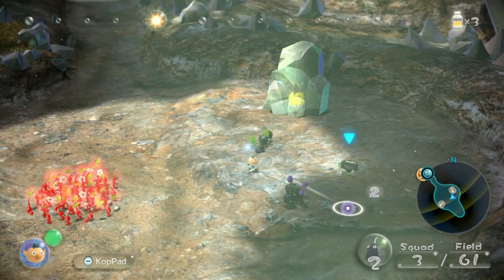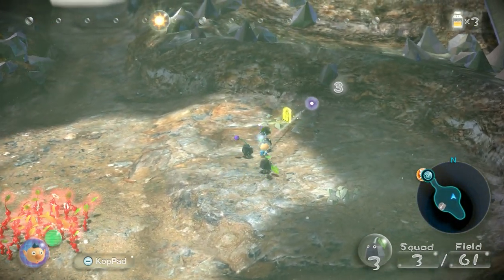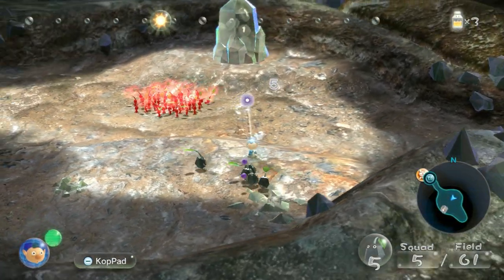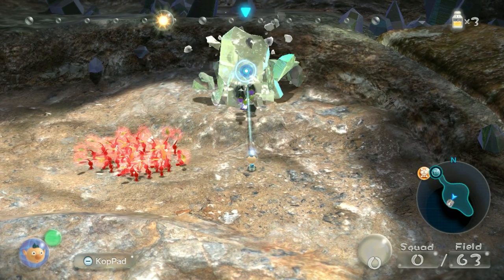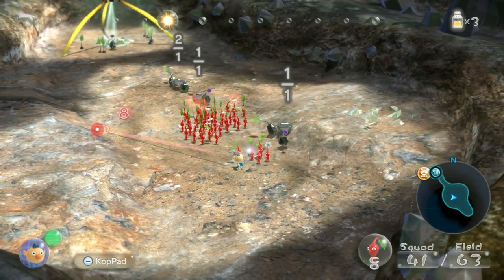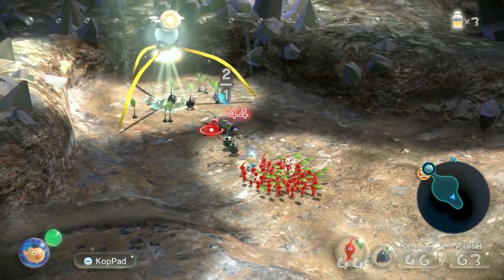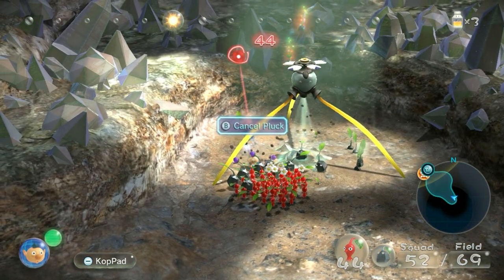We're going to get one Pikmin on there and have another load of them charge toward this crystal so we can read this next piece of information. New sprouts will be the same colour as the Pikmin that retrieved the pellet or creature. There's actually a little more to this than the game lets on — you need a majority of a Pikmin colour for the onion to reproduce in that colour. If you get a Rock Pikmin on the grey pellet, for instance, you will get more Rock Pikmin.